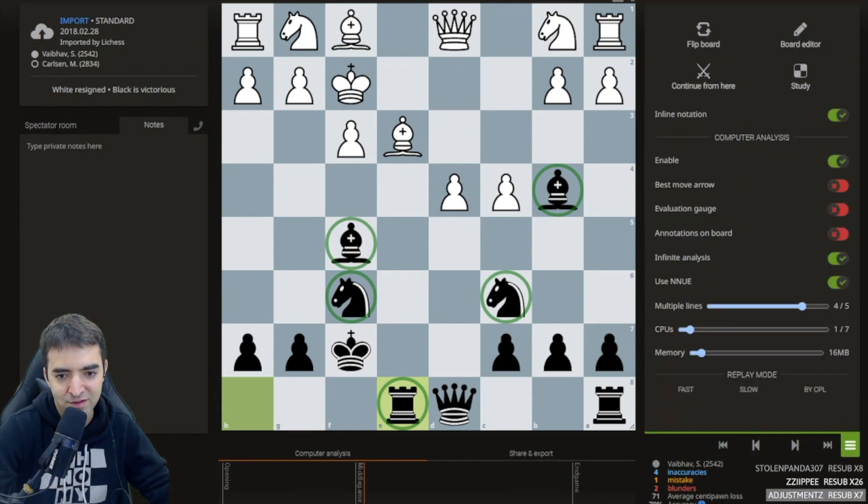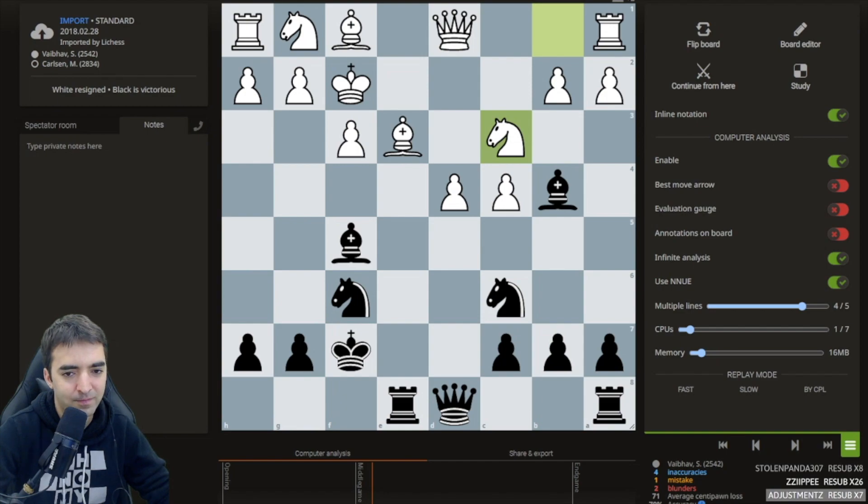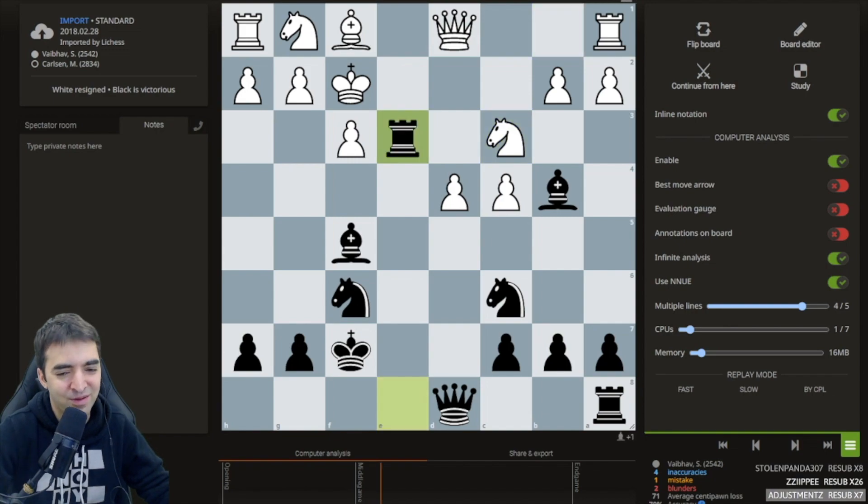It gets even better after white's next move. Magnus did not slow down or hold back. Black to move here - who can find the best move for black? I didn't look at notation before but I'm remembering correctly that this move led to lots of fun. Good job to a few people in chat: rook takes e3, sacking the exchange.